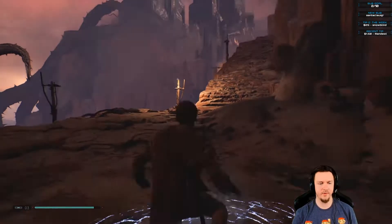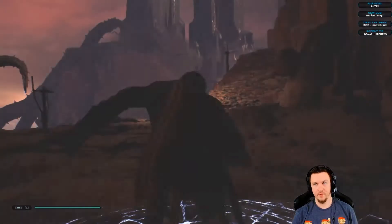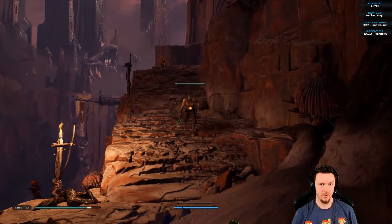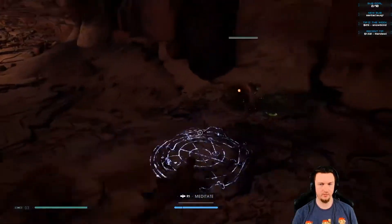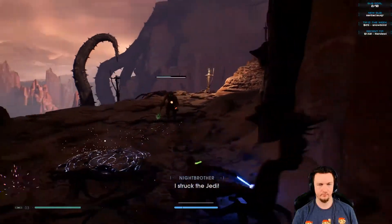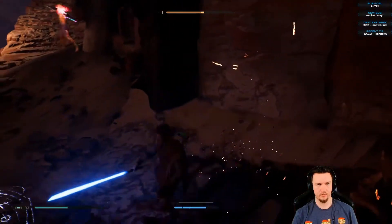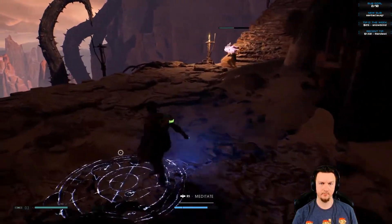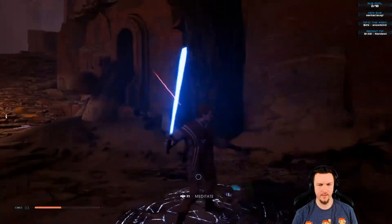Might as well rest — we haven't used a stim but we might as well heal that little bit; it can be the difference between death and not. Fighting an archer Night Brother — they have a charge-up bow attack that you can't reflect. Scanning: Night Brother Archer — dodge their unlockable charged energy bow projectiles. You can deflect the normal shot but not the charged one.